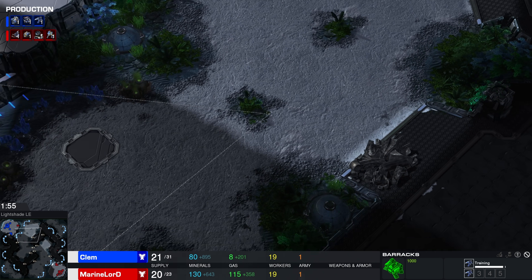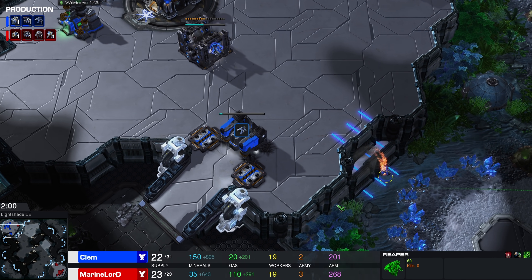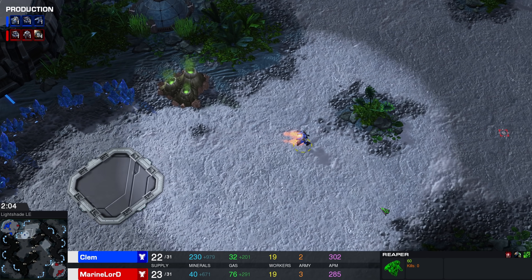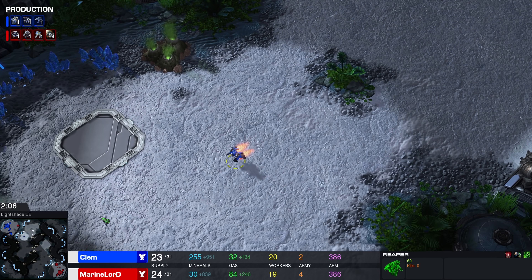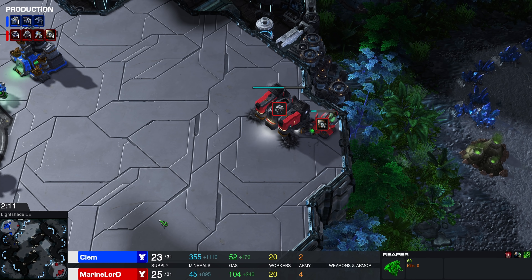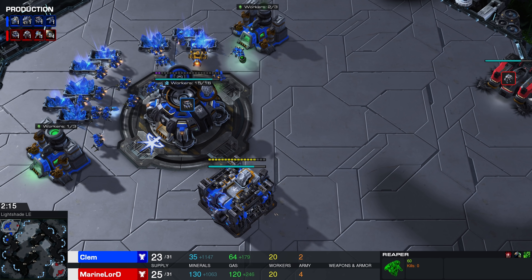Clem is sending that Reaper towards the other side of the map, because the rally point kind of seemed to go that way. This could actually be a bit of a disaster here for Clem. He is looking for proxies on his side of the map, but the proxy is happening inside of his main base — not something he's going to check anytime soon.